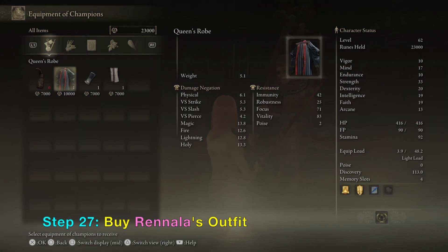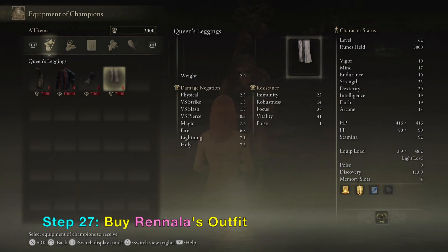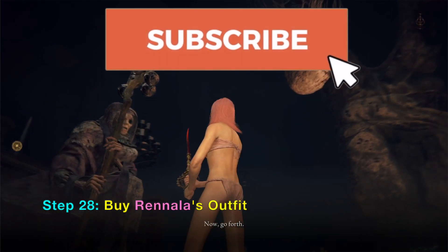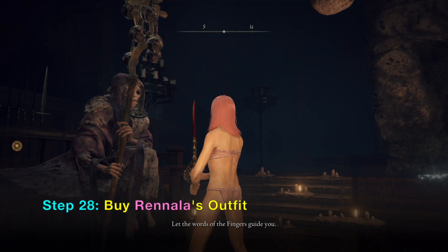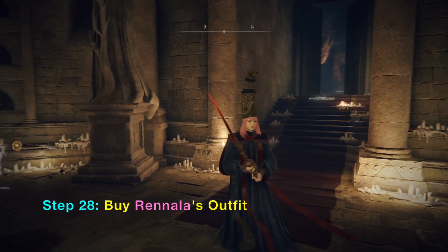Now I'm going to buy the equipment of champions. This is unlocked when you defeat Rennala. The outfit looks exactly like Rennala when she was up in the air in the golden circle. This is what it looks like.